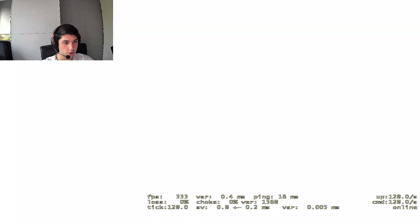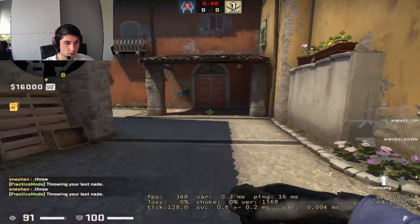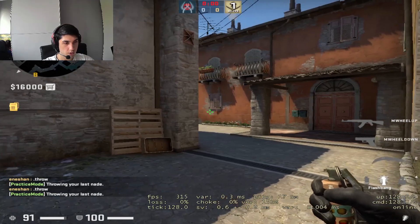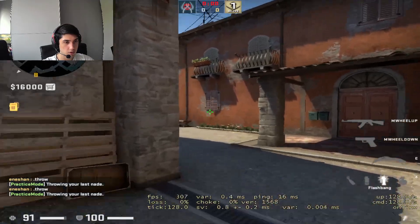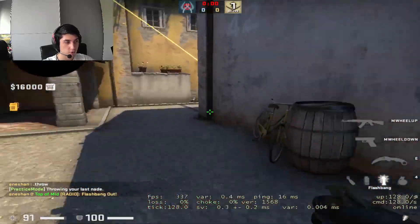This position here is really good and also flashes them. So these flashes are super necessary, and there's also one more flash an entry should always throw: when he's up short and about to run into site, he just flashes deep into site like this, which allows him to have some more space going in.